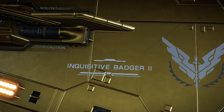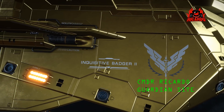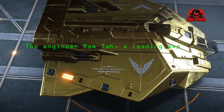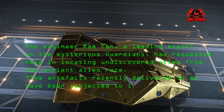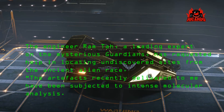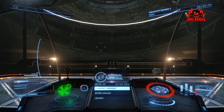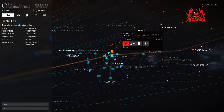Hello, it's Ricardo, and I'm back in my ASP, the Inquisitive Badger, currently parked at Founders World. I'm going on a Guardian site road trip — this is part one. The engineer Ram Tah, the expert on Guardian technology within the Elite universe, has put out a call to action to find artifacts at Guardian sites, hoping to build weapons that can combat the Thargoid threat.